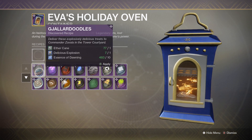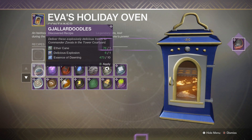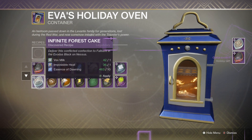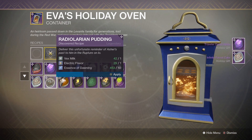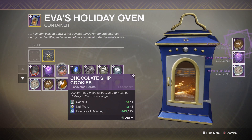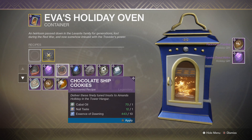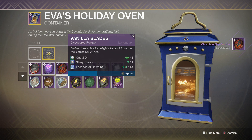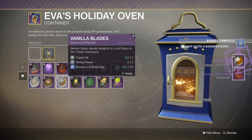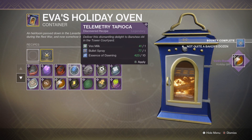Let's do one for everybody — it's Christmas, so let's do one of each and eventually get it out of the way. We've got the bounty completed, but let's just keep on baking. I'll definitely be getting the powerful gear as well from Eva Levante — I've already done it on two characters so far this week.